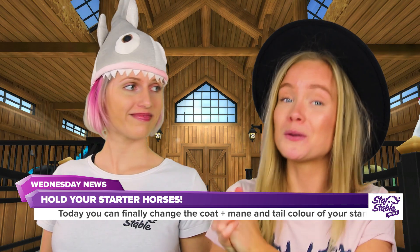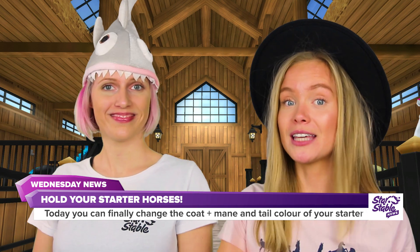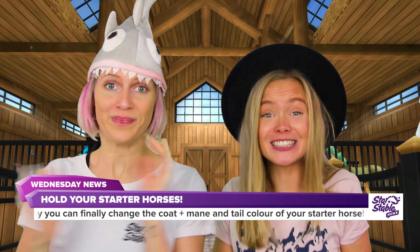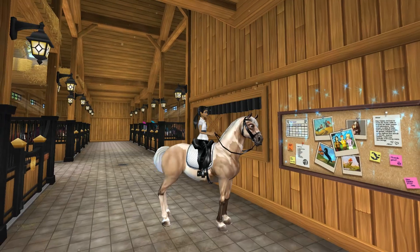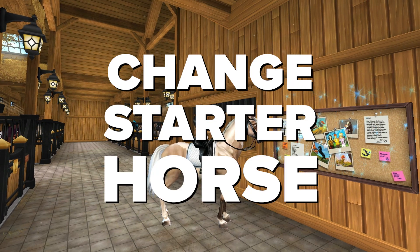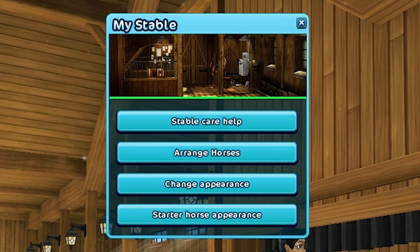Now that you have the means to take beautiful pictures, it's time to get the perfect look for your soulmate and your first friend in Star Stable — your Starter Horse! From this week on, you'll be able to change your Starter Horse's appearance for 299 Star Coins by clicking the bulletin board in your home stable!